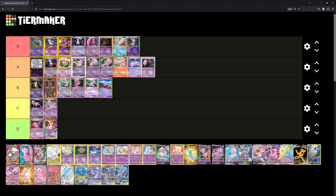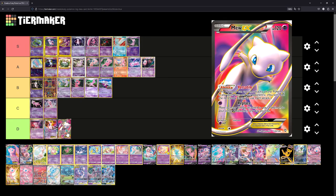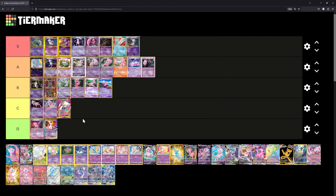This Mew EX — I think if I remember correctly this is from Dragons Exalted. I'm not sure if cards from this era have texture or not. If it doesn't have texture it should go in D; if it has texture we might bump it up to B. We'll do the middle ground and put it at C.